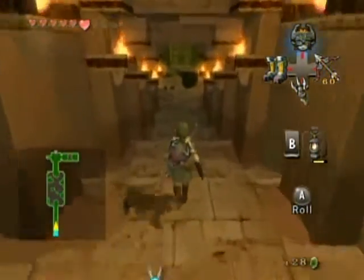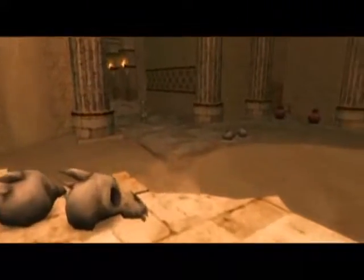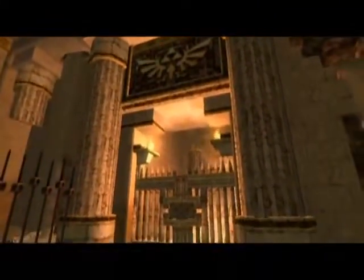Hello everyone and welcome back to the walkthrough. This is the fourth dungeon in the game, known as the Arbiter's Grounds. We have more of those Worm Critters, which I believe are known as Moldorms. Not that enemy names matter all that much, but gotta do a couple fun facts here and there, of course.